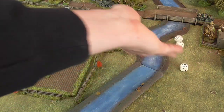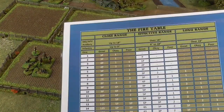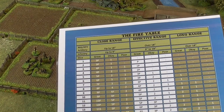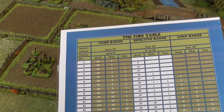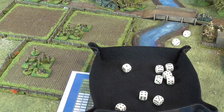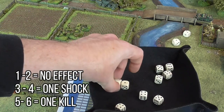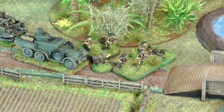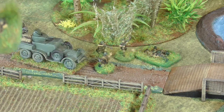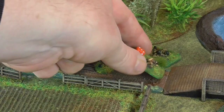The final number rolled gives you the effect of the firing, read off from the column on the left. A dash is no effect. A number shows how many hits the target has taken. P is a pinned result, which means the target can only fire this turn and is unable to move. An S result is a suppression, which means the target is unable to move and fire for the remainder of this turn. When we know the amount of hits, we roll one dice per hit and consult the hit effect chart. A score of 1 or 2 is no effect, a score of 3 or 4 is a point of shock, and a score of 5 or 6 is a kill. For each kill result, a figure is removed from the target. Remember that reducing the amount of men in a section will also reduce their actions.